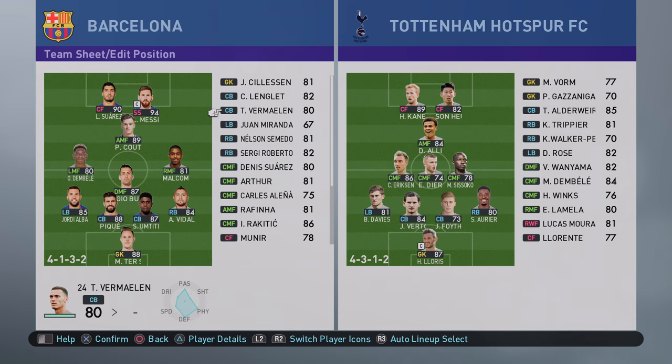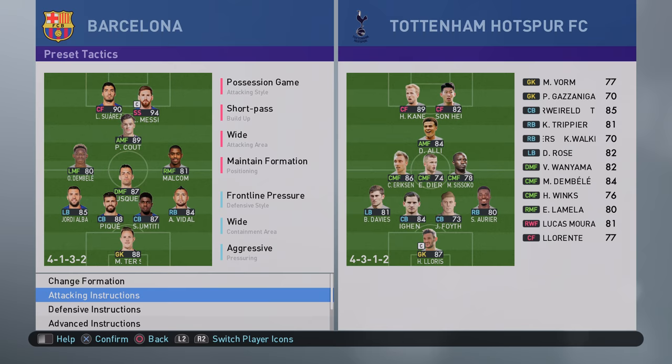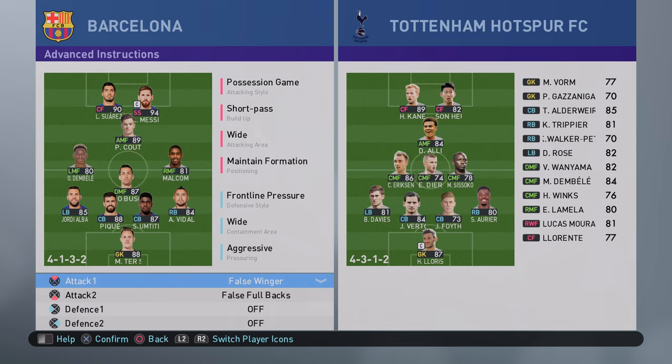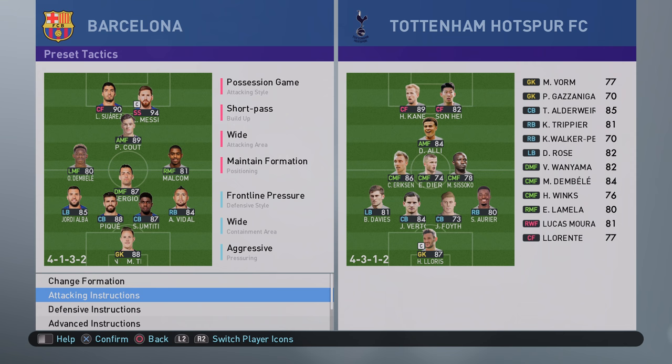Let's get straight into the attacking instructions. We're playing a possession game: short pass, wide attacking area, maintain formation, 2 for support range, frontline pressure wide aggressive, 10 for defensive line, 2 for compactness, false wingers and false full backs.